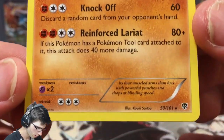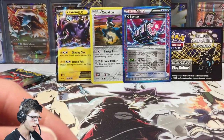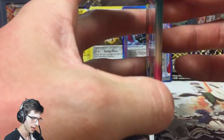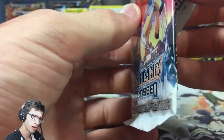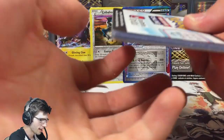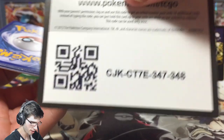We got the ACE SPEC G Booster and a regular rare Mienshao with Knock Off and Reinforced Lariat. Boundaries Crossed next — I don't think I've opened any Boundaries Crossed before, so this might be my second or third pack, so this is all new to me. Let's give away that code.